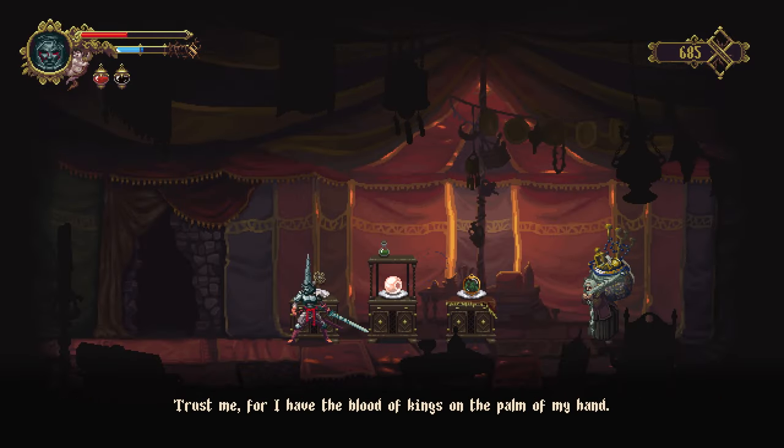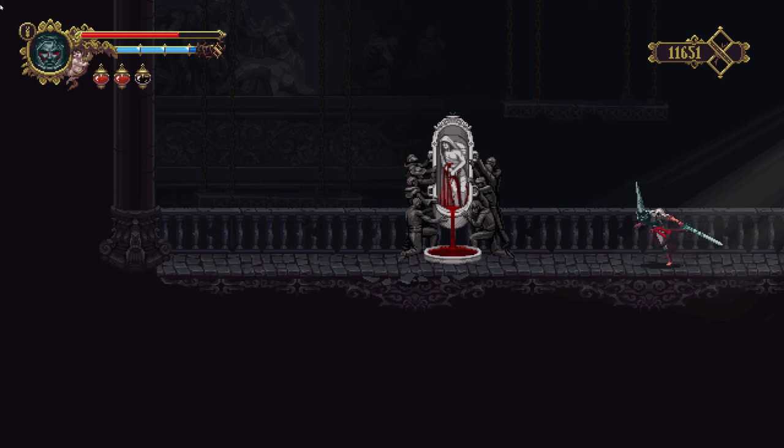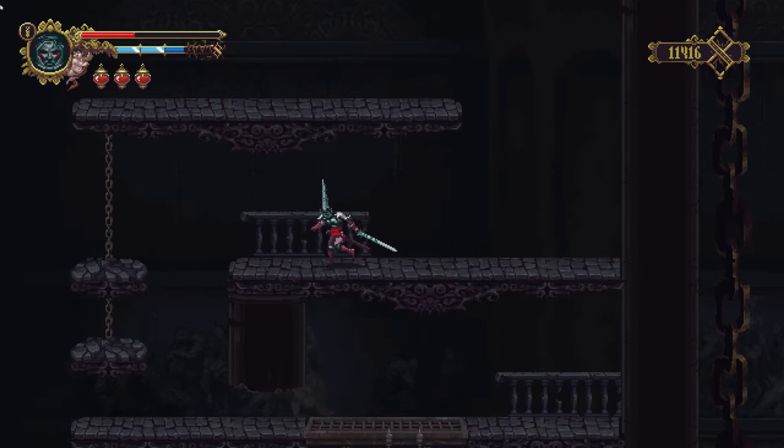Many of these items can be extremely useful. For example, an empty bile vessel can be purchased, and while not immediately important, they can be filled with blood at the fountains and used as an extra health potion. Make sure to save your Tears and get as many of these as you can to have a leg up on the competition.